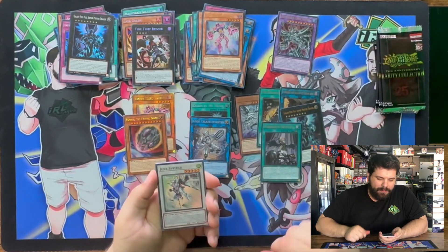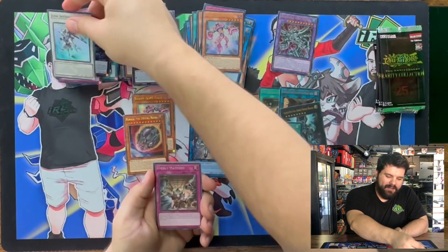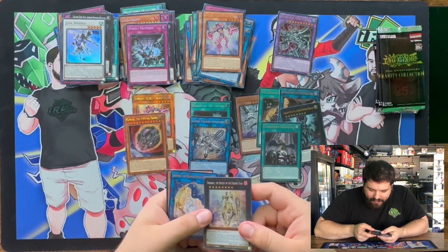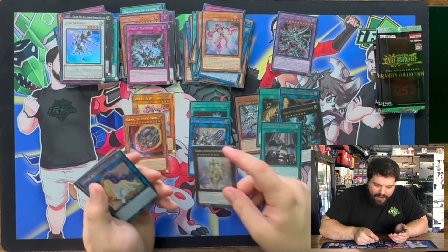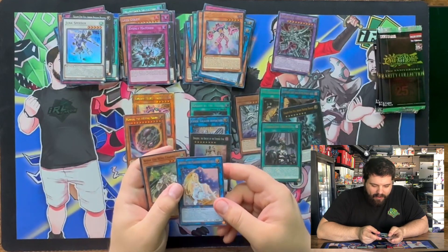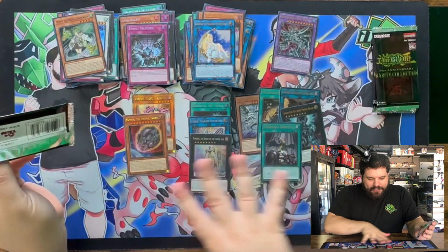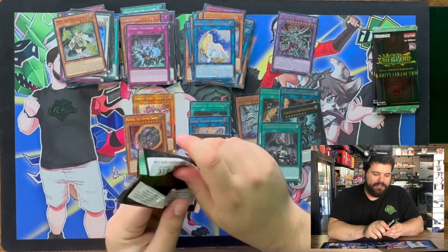We got a Super Rare Junk Speeder. Secret Rare Evenly Matched. Dingursu in Collector's Rare! We got an Artemis in Ultra and a Wind Channeler. I love all this shiny — it's so nice, so much shiny.